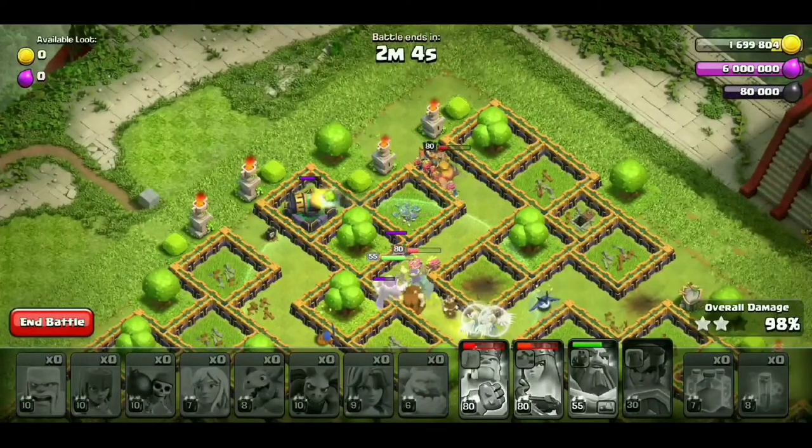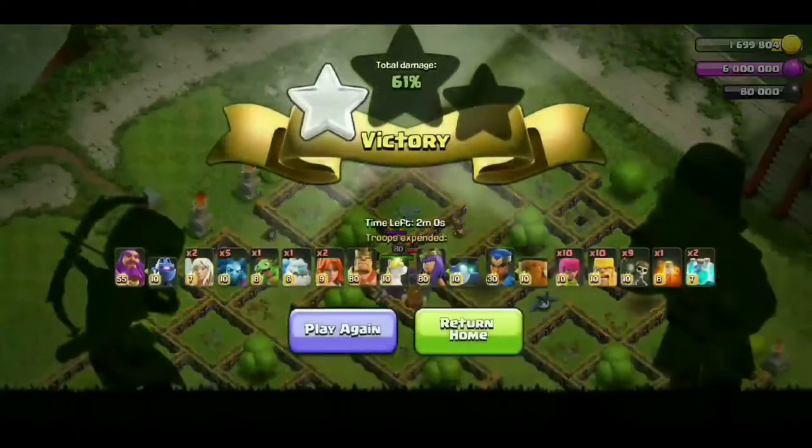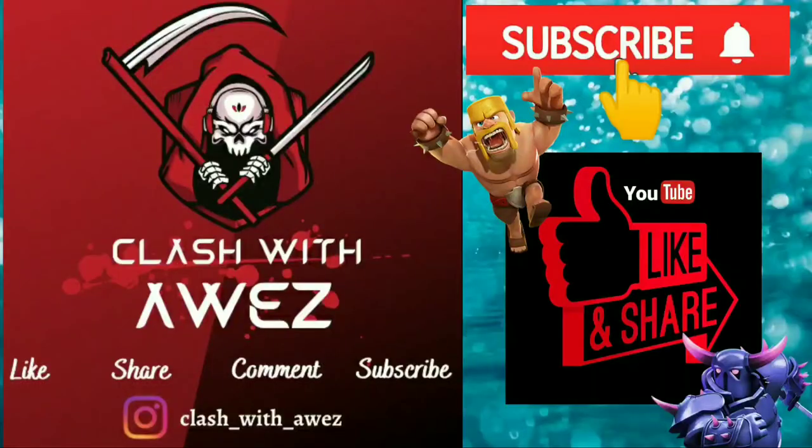So guys, you can see without any effort we have completed the epic Jungle Challenge. Here we completed within the time limit — which was not required for the first challenge — so you have to complete the time. Here is the complete event: I will get 14 gems, 400 XP, and 2 builder potions. You have to complete the attack and use all troops within the time limit to 3-star the epic Jungle Challenge. If you like the video, please subscribe to the channel and press the bell icon. See you in the next video — stay tuned, bye guys!